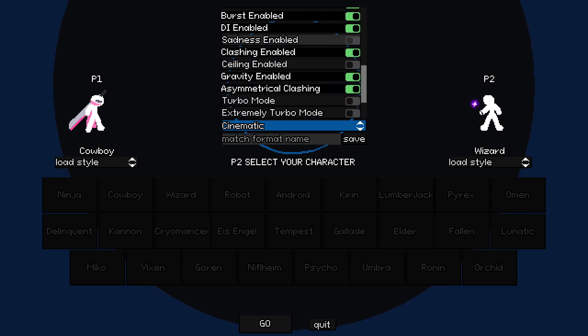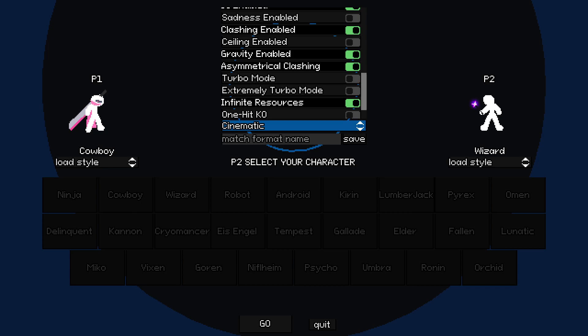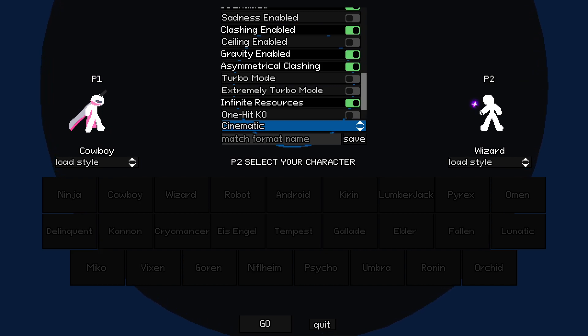All of these other settings are the same. Sadness you want to turn off - it'll just mess with your pacing, there's no reason to have it on. Ceiling we just delete because I like setting characters really high and I don't want to worry about a ceiling - it would be really awkward on the more open maps where a visible ceiling wouldn't make sense. Asymmetrical clashing is very important - this makes it so multi-hit moves will continue chaining even if they've clashed with another move. If two characters do multi-hit moves normally they'd ricochet, but with this on they just keep going. For example, the Gorn Chase Dodge and the Vixen Magma Charge - that's how I got that big flurry in the Gorn and Vixen video.